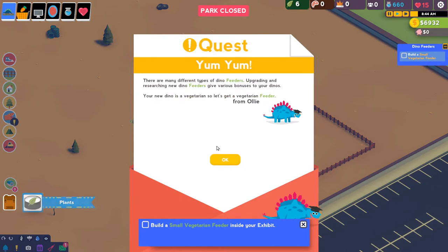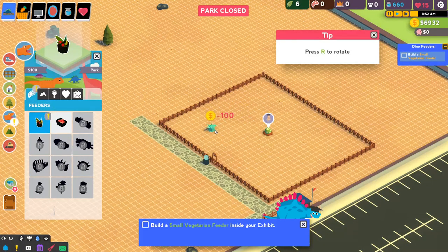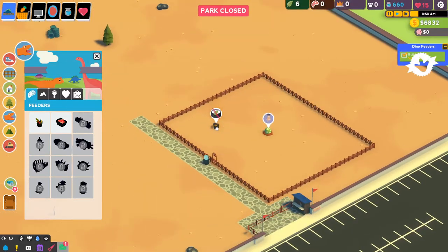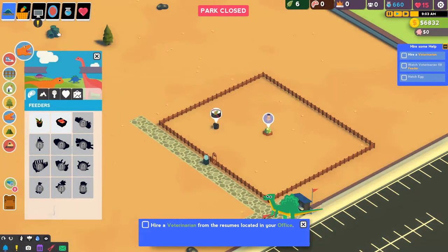So let's go back to our park and build a vegetable feeder. There are many different types of dino feeders - upgrading and researching new feeders give various bonuses to your dinos. Your new dino is a vegetarian, so let's get a vegetarian feeder. Just like at real life zoos, they put a lot of feeders in the back so that animals can eat in privacy, and put treats in the front to encourage the animals to hang out near the front so people can look at them. So that's kind of what I'm thinking. Let's hire a veterinarian.